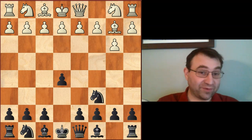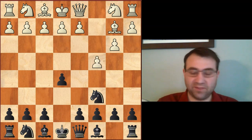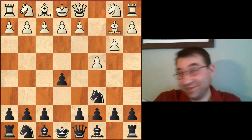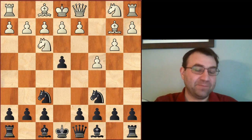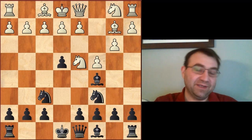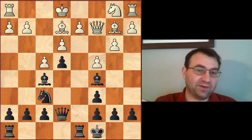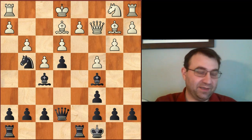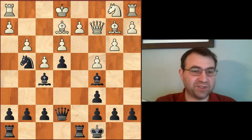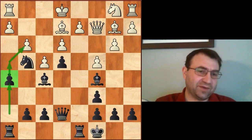It was Bent Larsen vs. Boris Spassky, played back in 1970. That game continued pawn to c4 — don't worry, you're never going to see it, this was played back in 1970, nobody makes this mistake anymore. But the game continued Knight f6, then Knight f3, e4, Knight to d4, Bishop c5, Knight takes c6, takes, and then Spassky gets this awesome clamp right in the middle of the board.